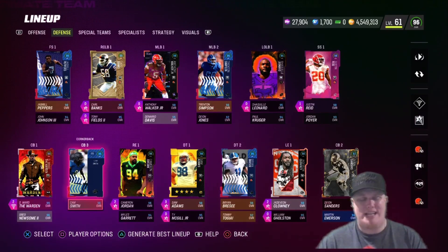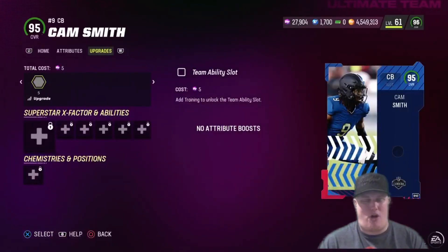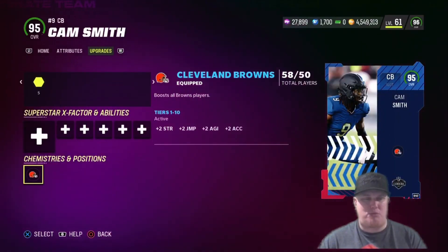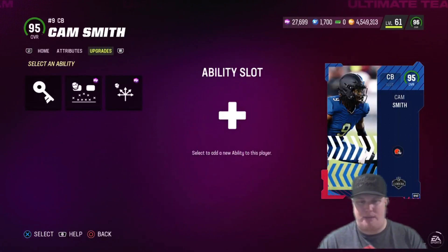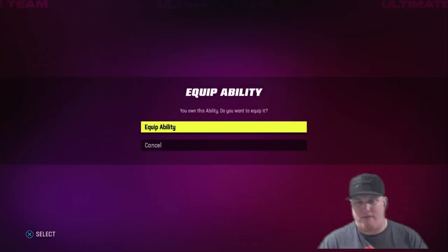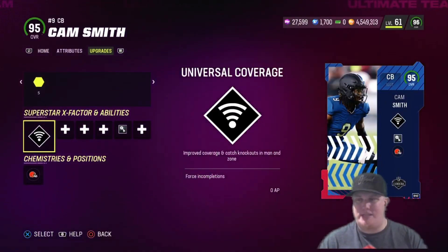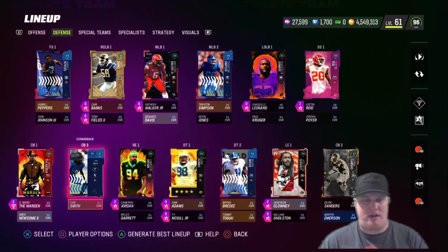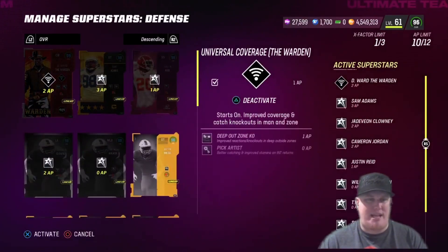One more upgrade: new slot corner Cam Smith, another college player who gets all 32 team chems. We're putting the Browns chem on Cam and adding abilities: Pick Artist for zero AP for better catching and improved stamina on interception returns, plus his X-factor Universal Coverage for improved coverage and catch knockouts in man or zone. His 95 boosts to 97. We'll keep him in the slot with Deion Sanders at CB2.